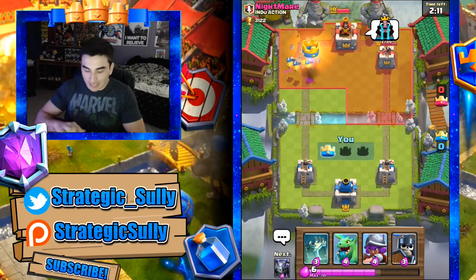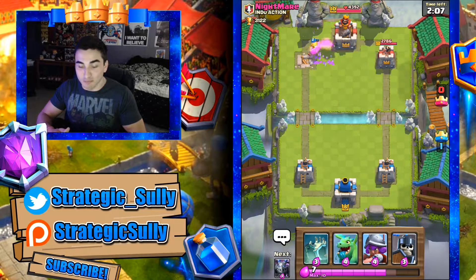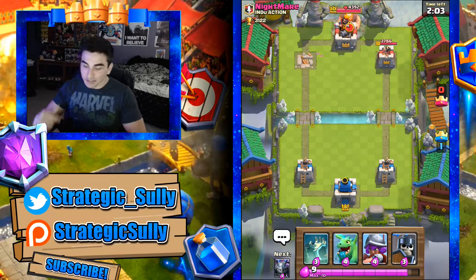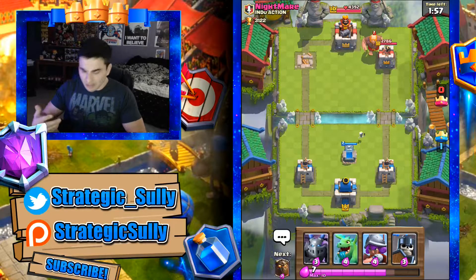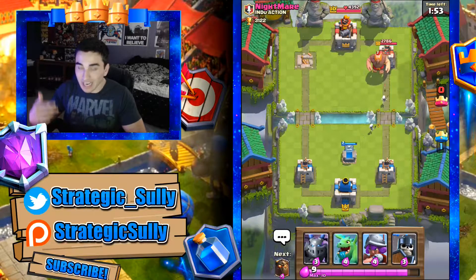Lava hound pops, lava pups come out. Mega minion unfortunately lost to the zap, which was well played, but we did take out his left tower. Let's throw him the thumbs up. Now we've got to play some defense — let's drop a tombstone right here for this giant and then build on it with the musketeer and mega minion.